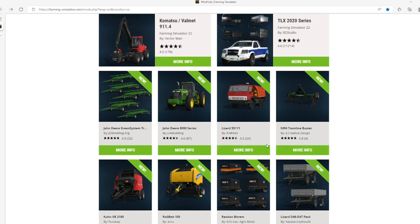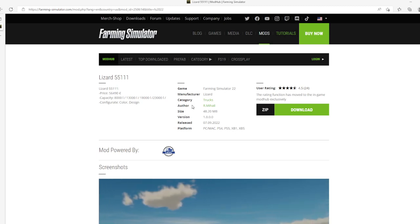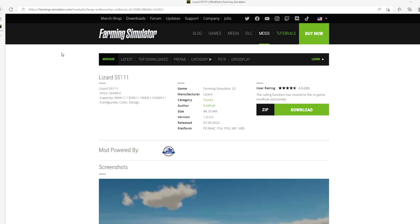The third mod is the Blizzard 55/111 by Armor, rated 4.5 stars with 24 user ratings. Price is $56,490. Capacities: 8,000, 13,000, 18,000, and 23,000 liters. Configurations of colors and designs available. Category: Trucks. File size is 48.20 megabytes, version 1.1.0.0, released 7th of September 2022, available for PC, Mac, PlayStation 4 and 5, Xbox One and Xbox S.